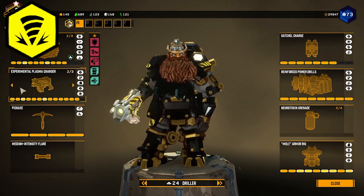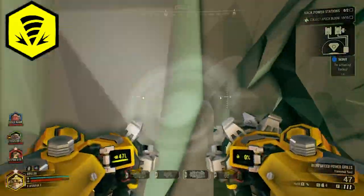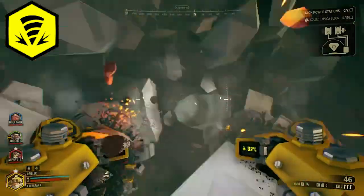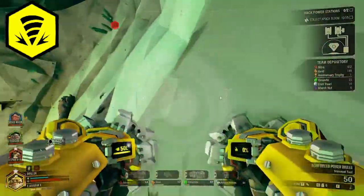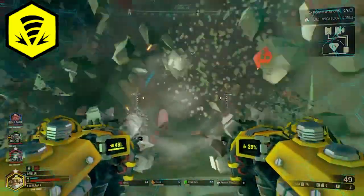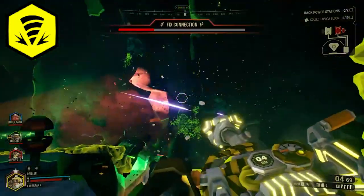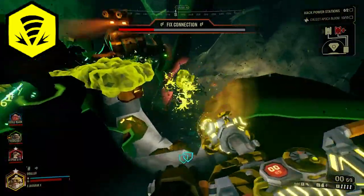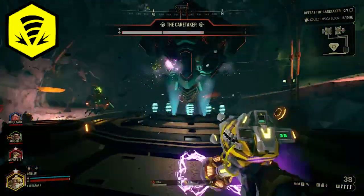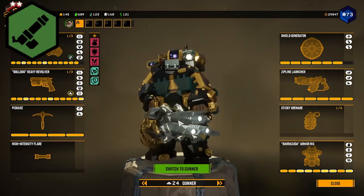The Driller brings solid utility here. While his drills don't get as much attention as normal, he can carve out a good hiding spot for Haxy during the hacking process and create easy pathways for connector nodes. Weapon-wise, the sludge pump covers a large area, the cryo cannon helps control enemy flow, and the EPC does good work against turrets and drones.